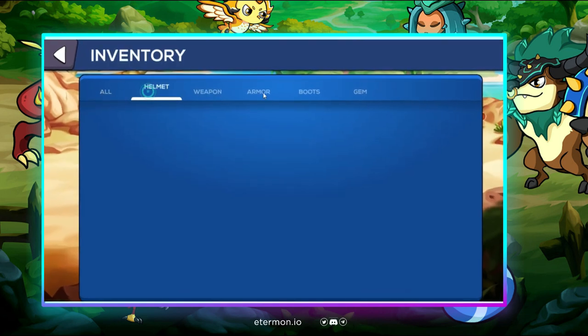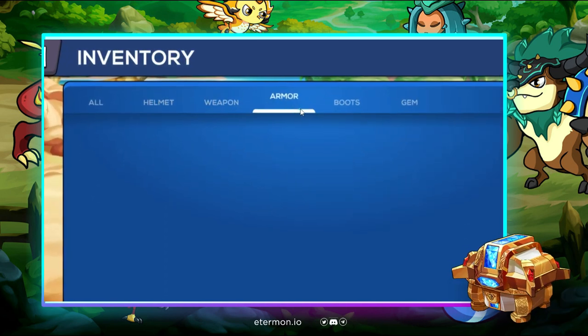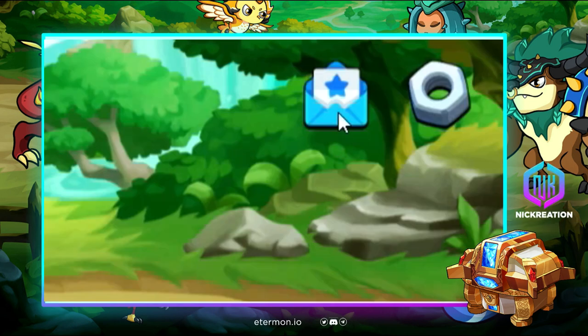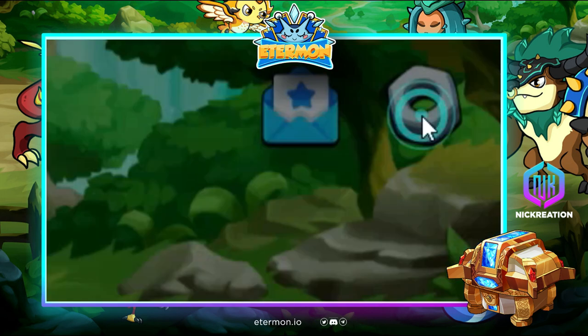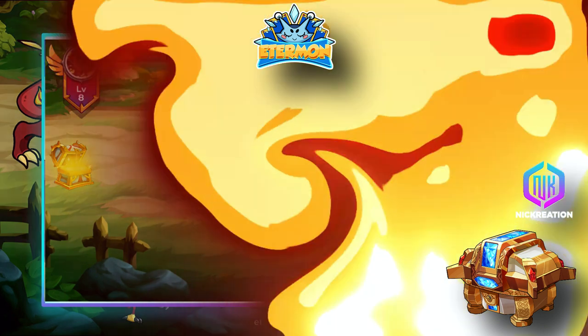For the inventory, there are items related to helmet, weapon, armor, boots, and gem — you'll see those in the future. There's also an email section where you can get announcements from the dev team, and settings for their social media accounts, language, music, and sound.